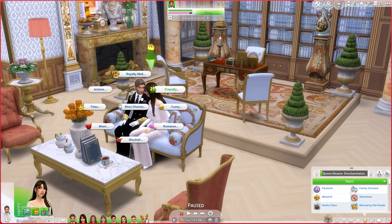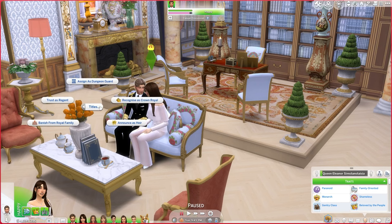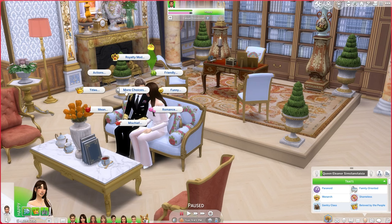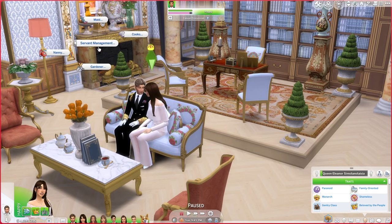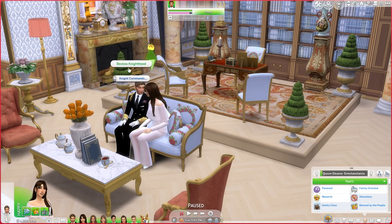While I'm waiting, Eleanor and her husband the prince consort are flirting. If you want to know how to give your sims the other titles with the royalty mod, you click on the other sim, go into titles, and you have all these options. He is the regent currently because our heir to the throne is about 8, so she's not old enough. You can banish from the royal family, announce heir, recognize crown royal, dungeon guard - that sounds fun. You can also bestow a knighthood, which I haven't tried yet.